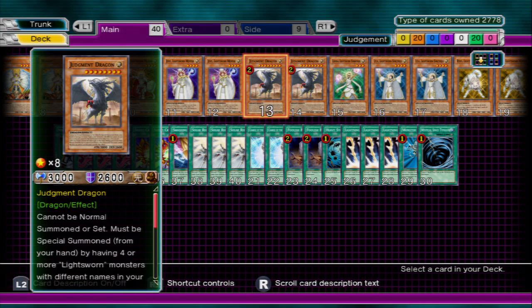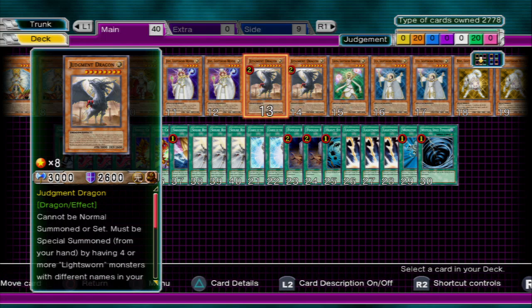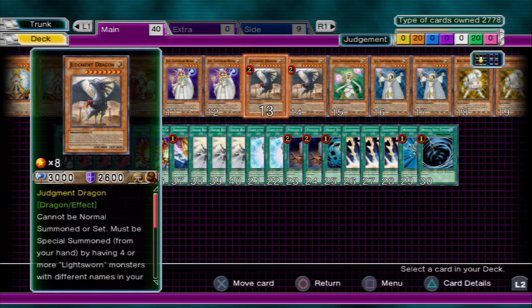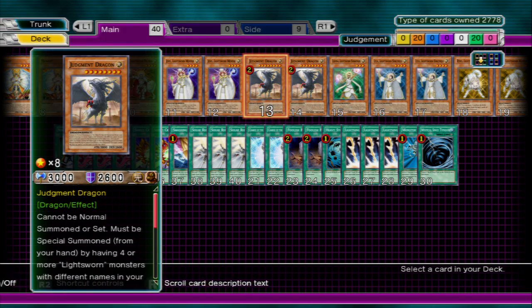We're going to start off with Judgment Dragon. This is the heart of the deck — this is the one monster that you need to have, because the ultimate goal is to try to get this baby out. You need to have four different Lightsworns in your graveyard before you can Special Summon it from your hand, and that's the only way it can be Special Summoned. The minute it's Special Summoned, you can pay 1000 life points and blow up everything on the field except for itself. So it's very lethal, and really fairly easy to get out — you just have to have it in your hand.